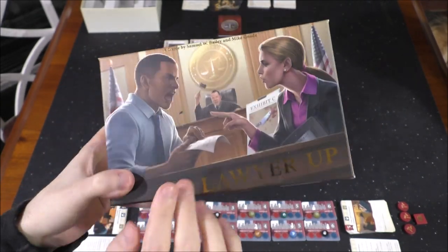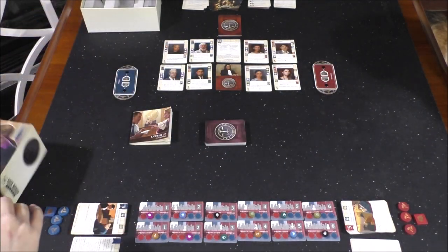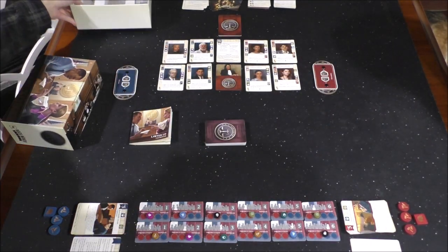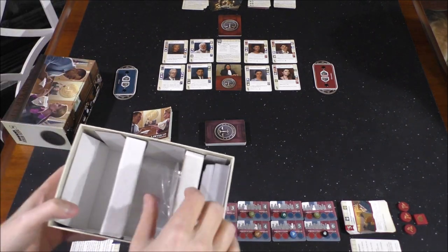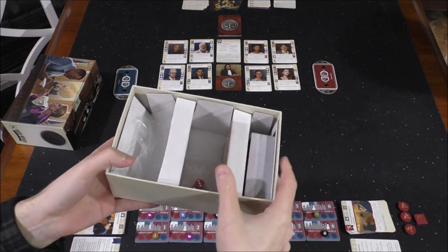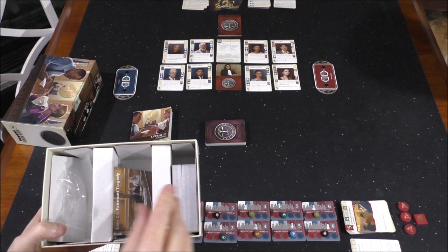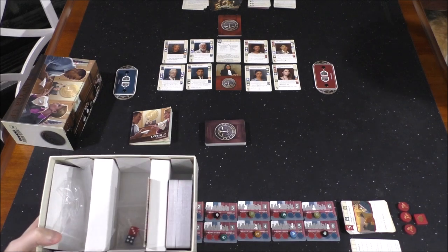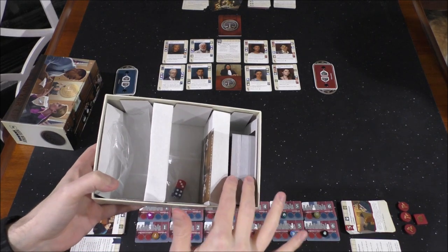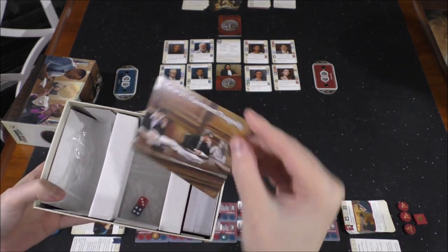The box says two players, but there is a solo variant you can play, and there are some cards in the box to help you do that. There are also some dice we're not going to be using that will help you determine what the AI bot should be doing. Here is a quick look at the insert. There are some cards and components we're not using. This deck of cards, for example, is Case 01, the Fairmont Tragedy.